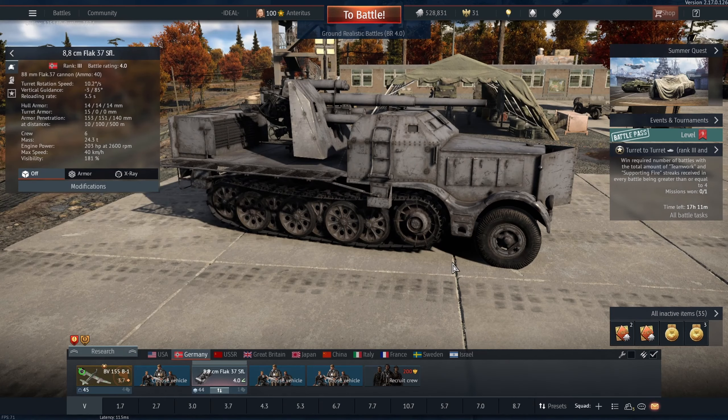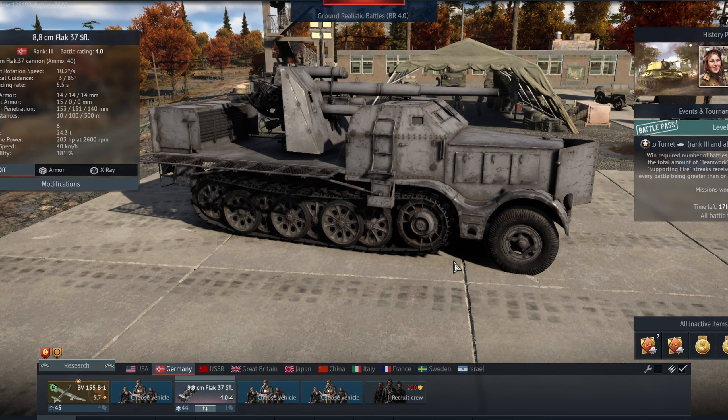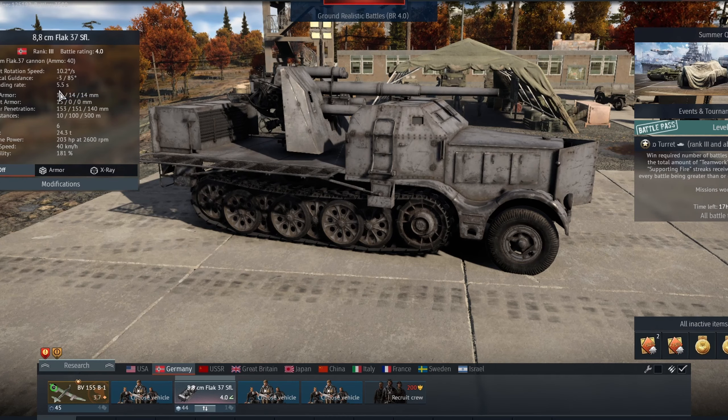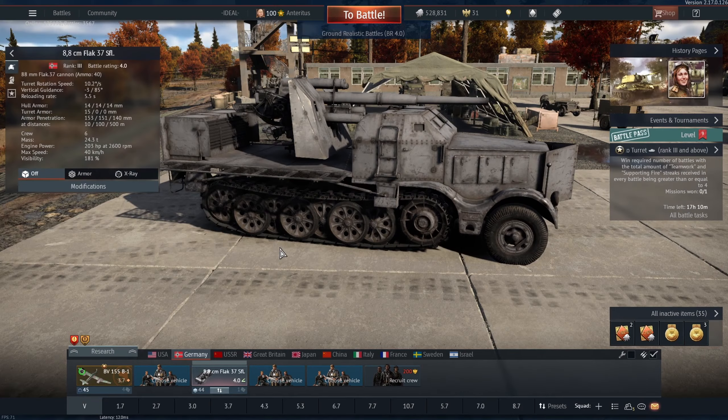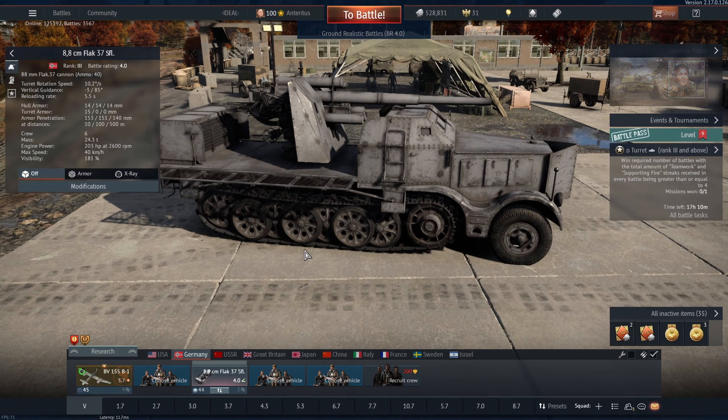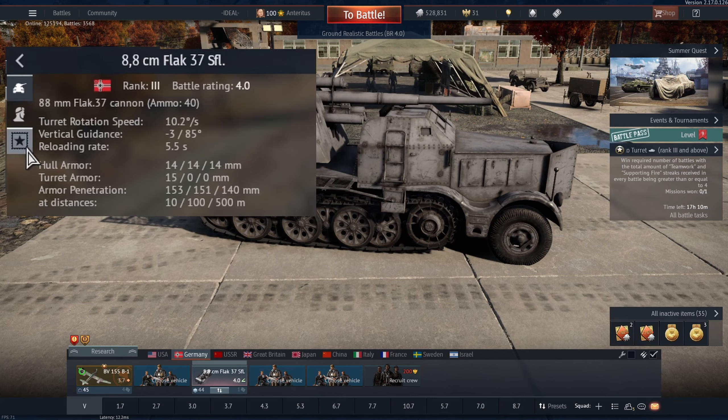Shell pretty good, cannon pretty good. Armor is okay, but you'd think that is the only negative thing about this vehicle. I'll tell you something very good: 5.5 second reload. And this could go down to five seconds if you have an ace crew. That's pretty much the last good thing about this tank. And the last worst thing about this vehicle is its gun depression — minus three, pretty much nothing.